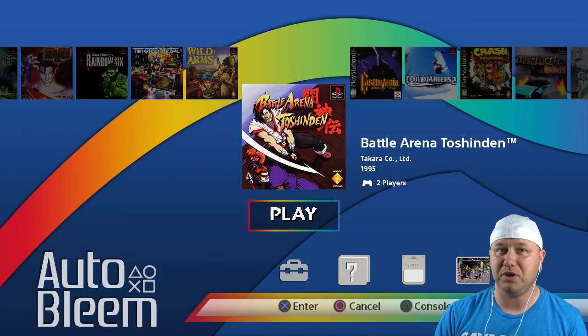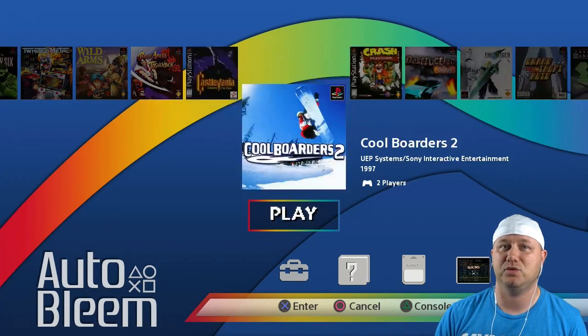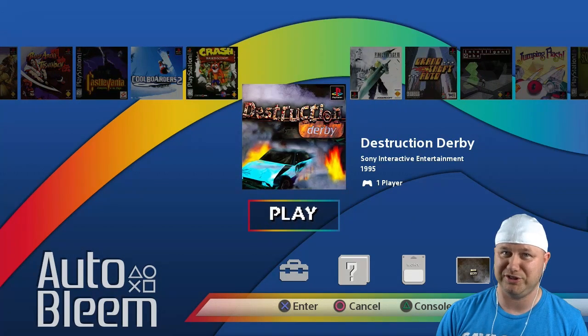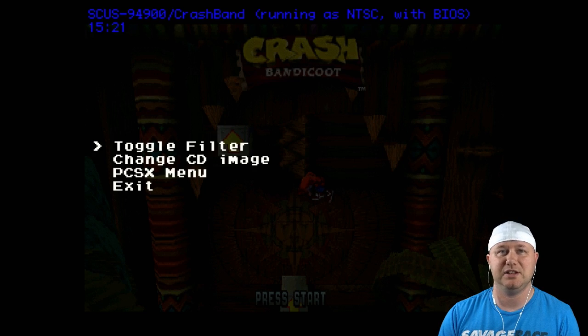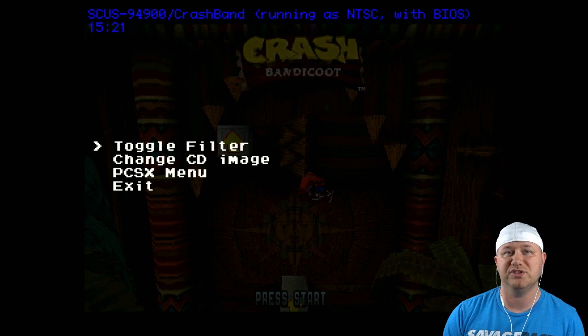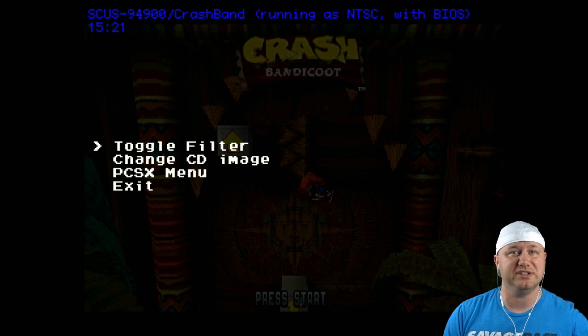Screamer also made a change to the actual PCSX emulator itself — he added a new option. You can see the option added right here: toggle filter. What this does is toggle the bilinear filter on and off. This won't matter much for 3D games, but for any games where you have 2D pixels, the bilinear filter will smooth those pixels out so they won't look so sharp. It's reminiscent of how the games were played on old CRT TVs before HD TVs came out.